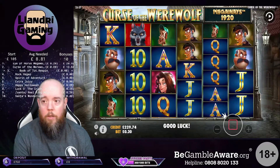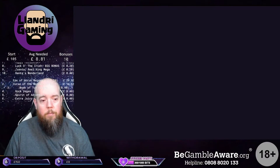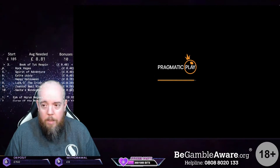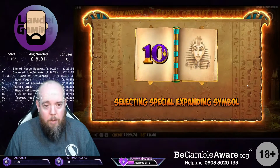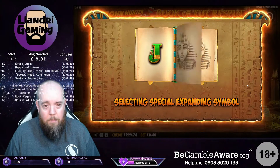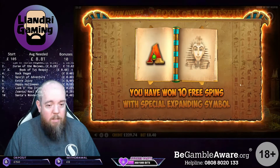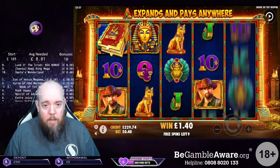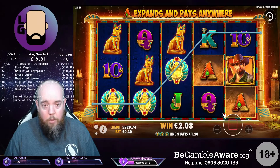Next is Book of Tot - two spins. This dropped in two 100x wins during play, quite nice. Some lower gathering. This was top of the lower symbols but if we can hit it, it won't be too bad still. Do need to hit it though.